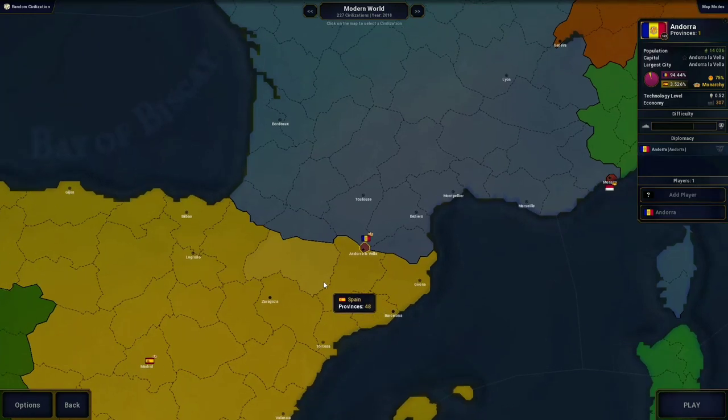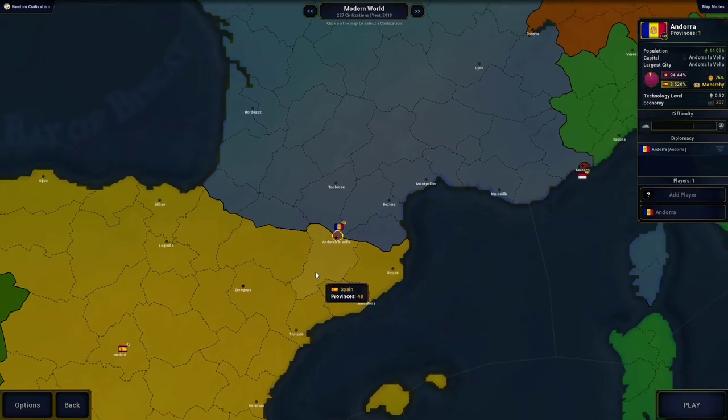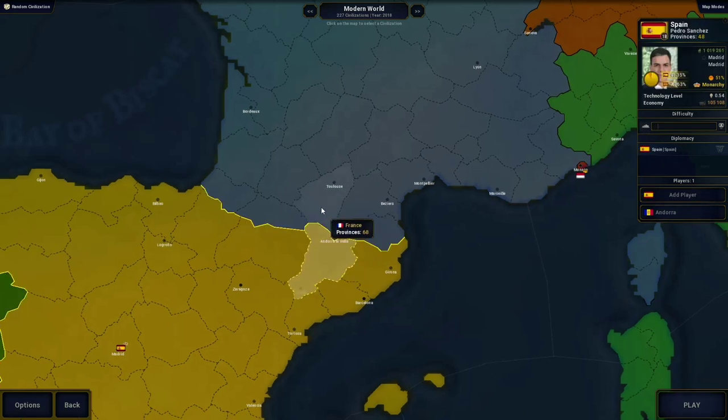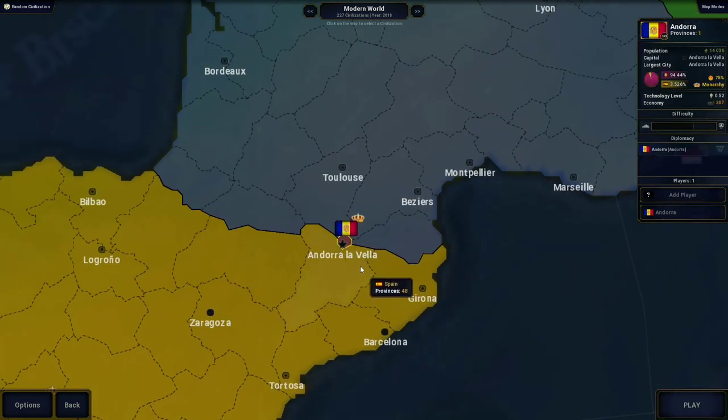Alright guys, so this is actually big. We're going to be playing as Andorra today in Age of History 2. This is a country that's very hard to play as, so please subscribe, it means a lot. This video took a really long time, because obviously you've got to do a lot of different steps in order to actually make a viable strategy while playing Andorra.